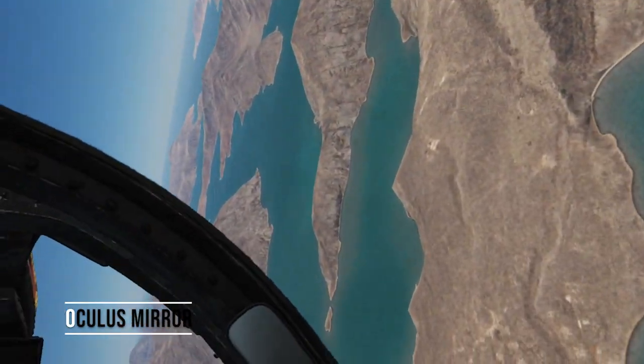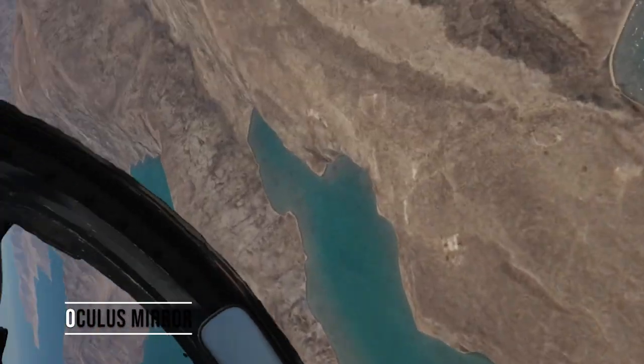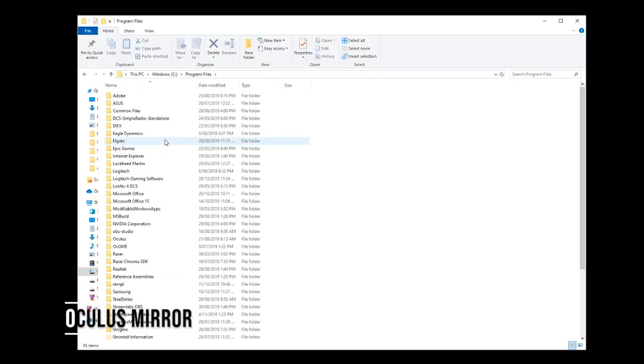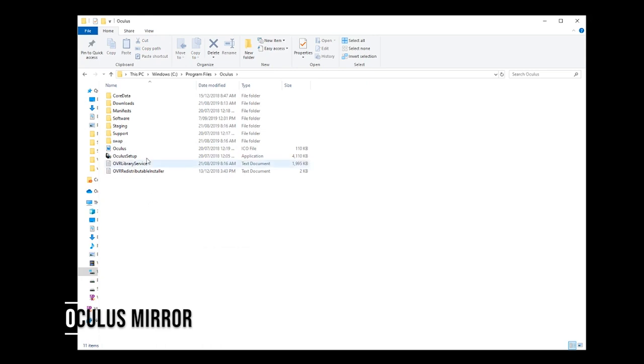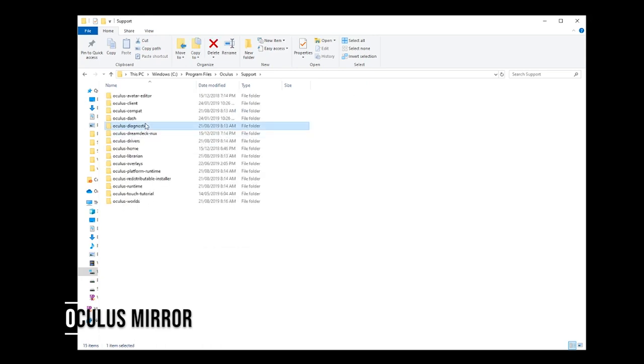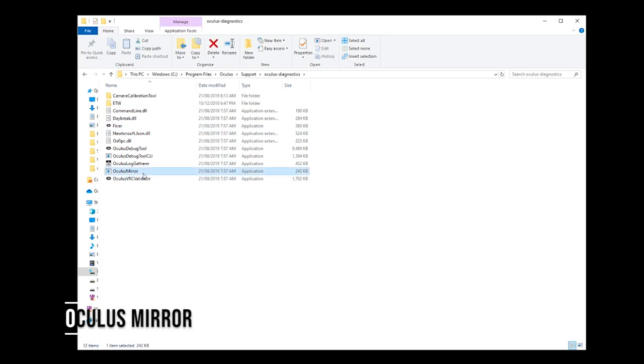Little bonus one here: if you want to record what you're seeing in VR, find the Oculus Mirror. First, you go into your Program Files, then Oculus, then Support, then the Oculus Diagnostics, and then you'll see the Oculus Mirror there.